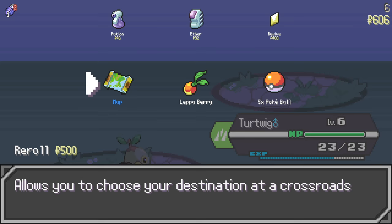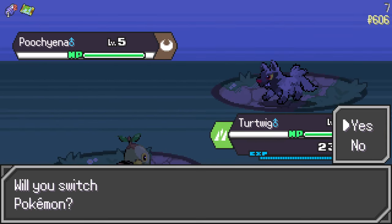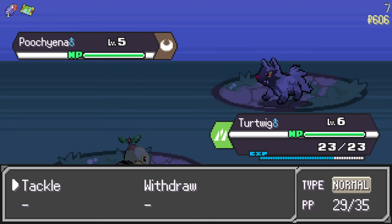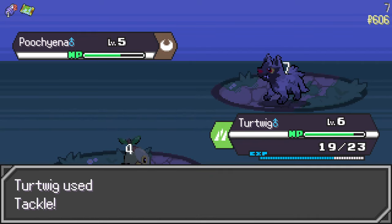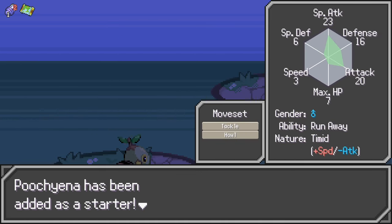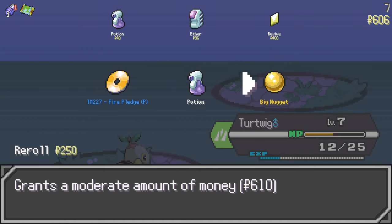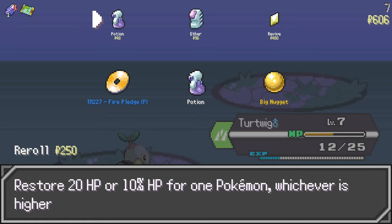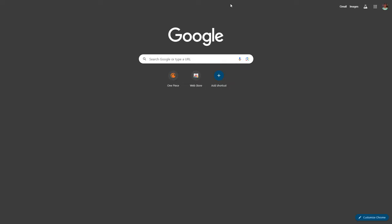There's crossroads in this game — I'll take that. Wait, I don't have a mon to catch yet. What's good Poochyena — welcome to the team! He had to get that one hit in though. Let's heal up. Fire Pledge — let me peep what this does. Fire Pledge deals damage at a base power of 80; if a teammate uses grass pledge it gets stronger. Alright, I'll take it.